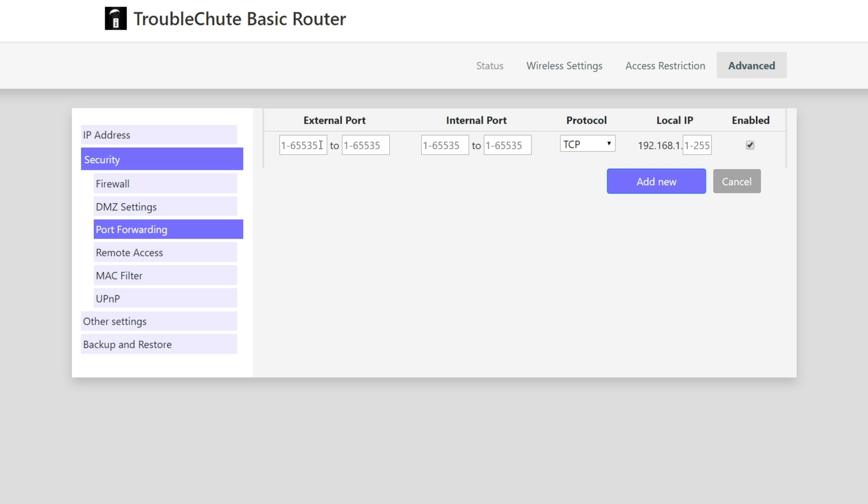All we need to do is enter the port under external and internal, and set the protocol to TCP and UDP. If you don't have the option for both, add one as TCP and one as UDP. If external and internal ports ask for a range with two text boxes, enter the same number in both unless instructed otherwise.